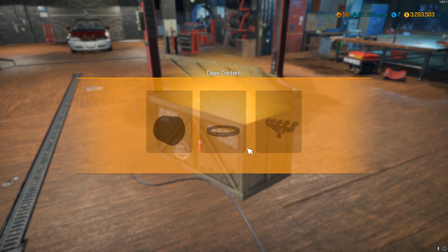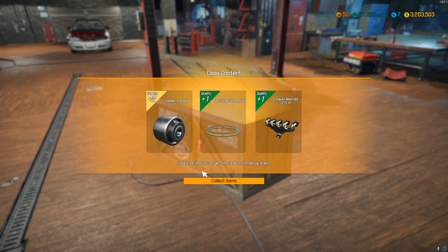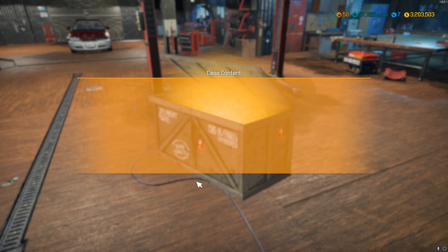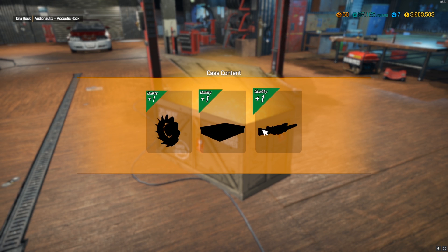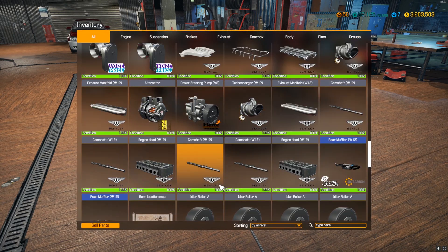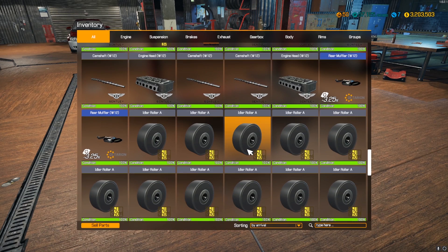Let's open this first case — we're hoping for barn finds. No barn find on that one, that sucks, but we still get some really nice parts. A plus-two quality rubber bushing, nice. Next one: no barn finds either — looks like a radiator, air filter, and a front suspension.